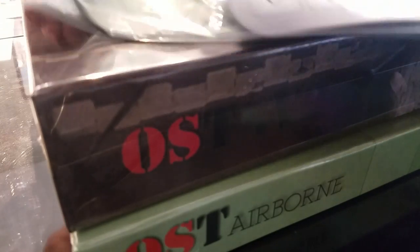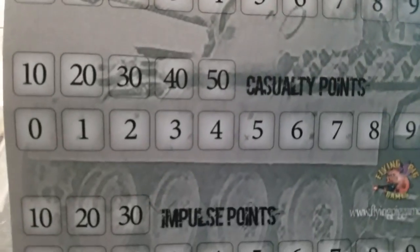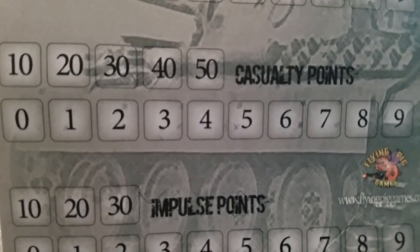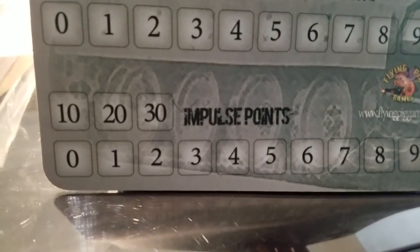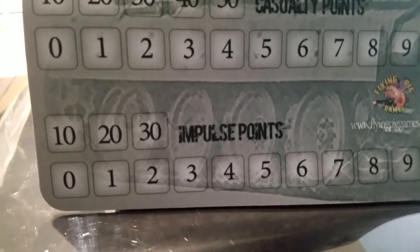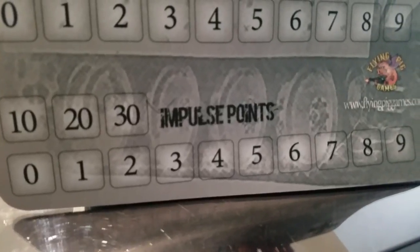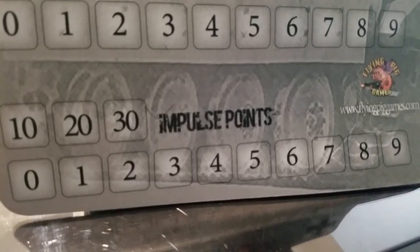It's a turn countdown system where you accumulate victory points and casualty points, which you keep track of based on squads, multi-man counters, single man counters that are killed, or weapons teams that are killed. You get a varying number of impulse points per turn - typically two dice each or three dice each - and you roll those. There's now a die roll modifier for the number of impulses you get.